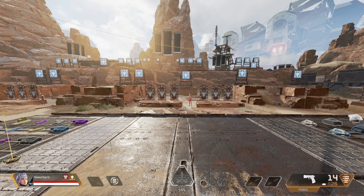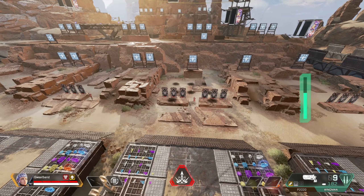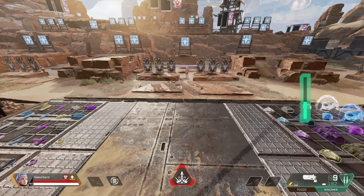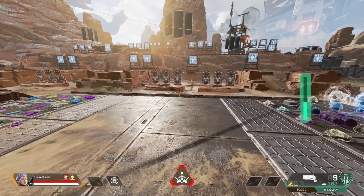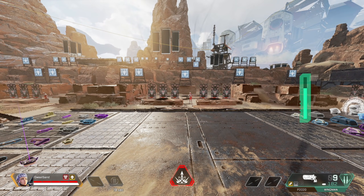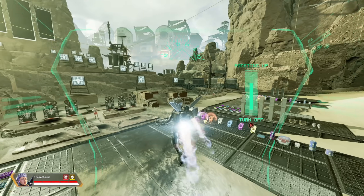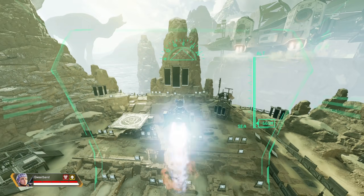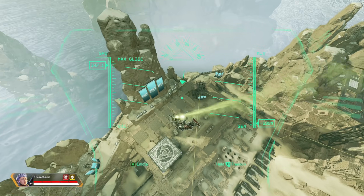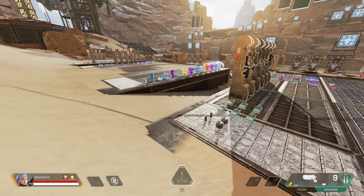Valk's abilities consist of the thrusters as her passive, which is the most broken passive ability in the game — the fact that you can fly around as a passive is beyond me. Her tactical is missiles that stun the enemy; it won't kill too often but will down people and stun them for a good period of time. Her ultimate lets you bring your whole team into the air — basically a portable balloon to get from zone to zone, very crucial in ranked. She's still pretty good in arenas too.